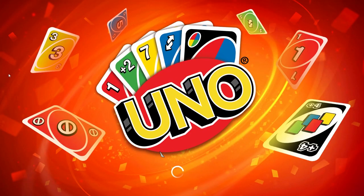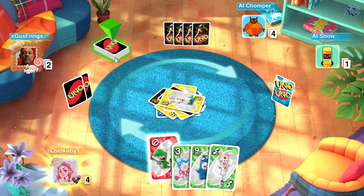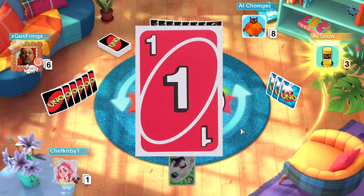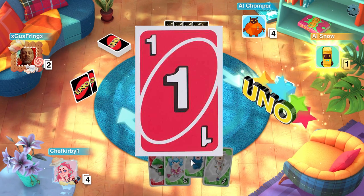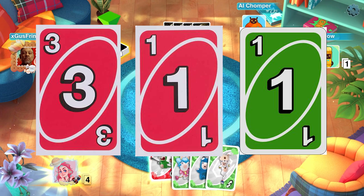Uno has become one of the most popular and successful card games of all time. The game for this review is the 2016 version. The game of Uno is very simple — it is a card game in which every player is dealt seven cards with one face up in the middle. The goal is to get rid of all your cards before anyone else. You do this by playing either similar colored cards or ones that match the number or symbol as the card in the middle on your turn.